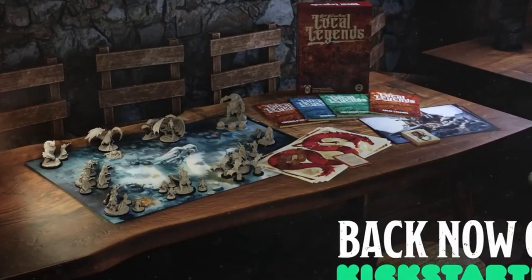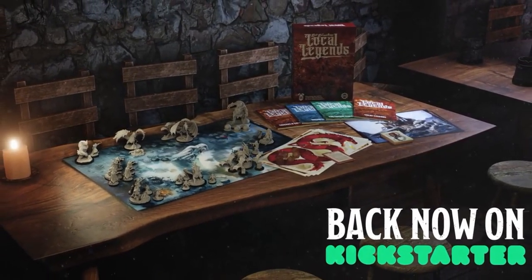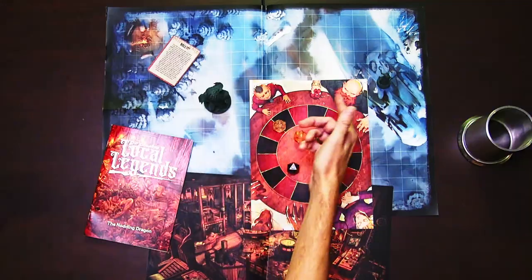Local Legends is a collection of tavern-based adventures that you can easily insert into any of your current D&D 5e campaigns or run as a one-shot. Each of the Local Legends adventures comes with a little booklet that tells you everything you need to know, including a big battle map, some minis, and more. Today we're going to highlight the Nodding Dragon, just one of ten taverns you can explore in the Kickstarter.